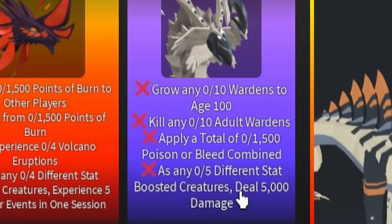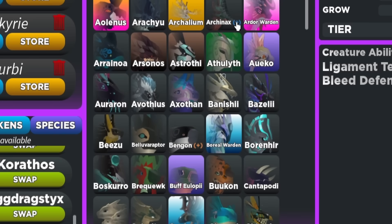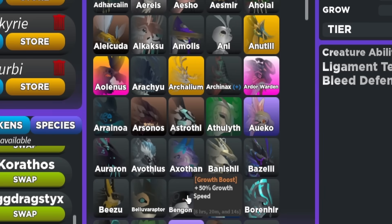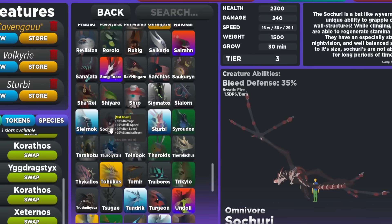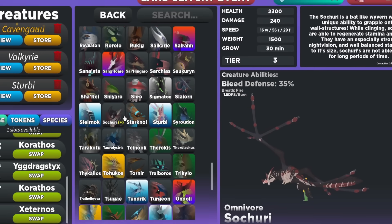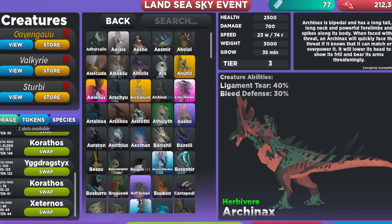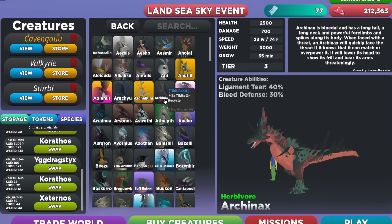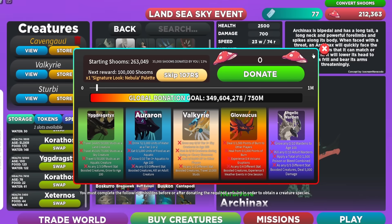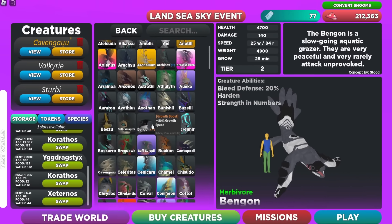The final mission is to deal 5000 damage as any different stat-boosted creatures. You have to find the stat-boosted creatures — the ones with a plus sign next to them. Today those are the Archanax, the Bengon, the Nido Talus, and the Sotri. You have to deal 5000 damage with each one. Since there are only four today, you'll have to wait until tomorrow for another one, so it will take a few days.